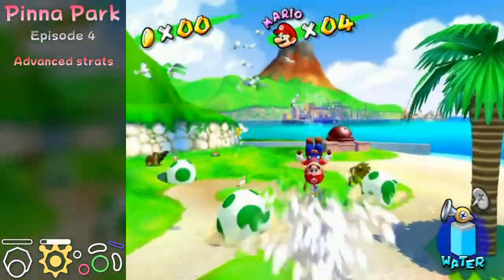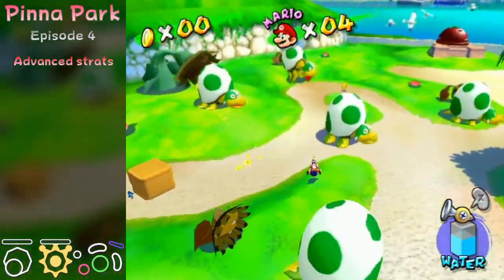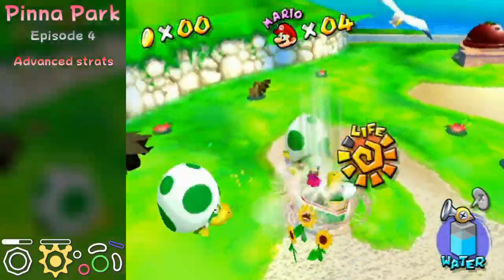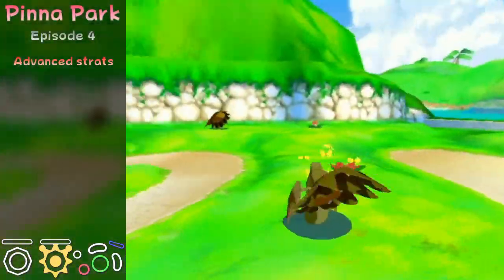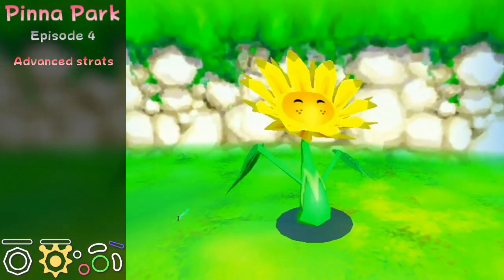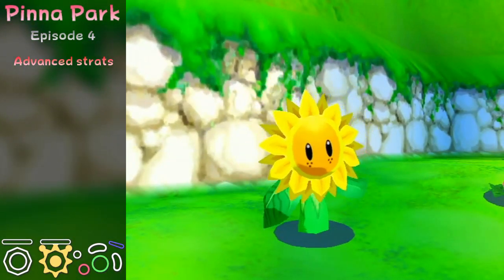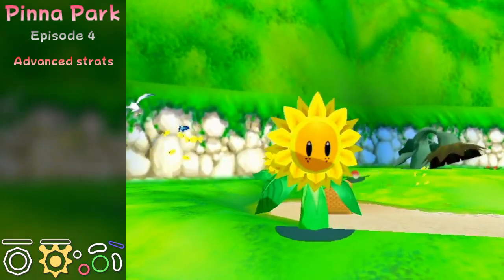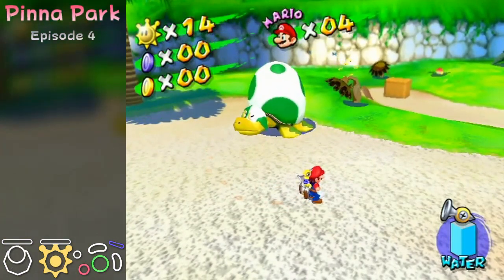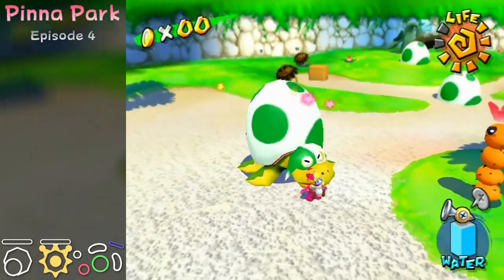The triple jump here happened by accident and is not part of the strat. For the last three koopas, you'll notice I was taking damage from koopas — this lets me get all the ground pounds before one of the koopas wakes up. There is something to note about taking damage from koopas: if you take a hit before they are about to ground pound to you, they cancel the ground pound. Make sure you don't take a hit before they are about to ground pound.